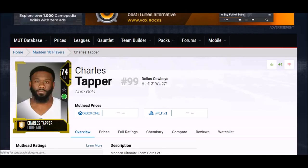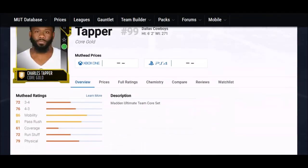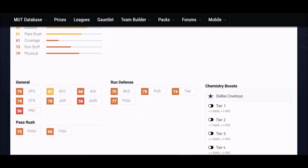Next up is a guy I can tell you from personal experience is one of my favorite pass rushers in the game last year: Charles Tapper. I used him in my salary cap mode quite a bit, even as a defensive tackle because he has pretty good strength. He didn't do much for the Cowboys in real life, but his 79 speed is definitely up there, 82 acceleration. All of his run defense stats are in the 70s, so I played him at DT and he did a pretty good job.